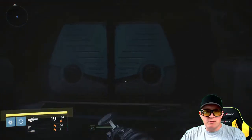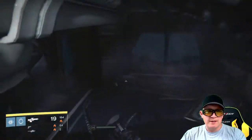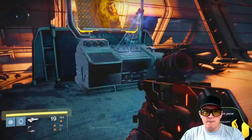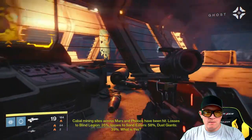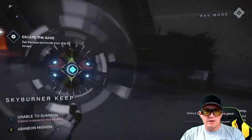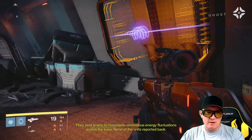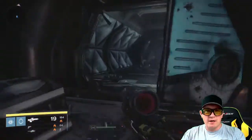I thought maybe there would be a chest or something down here, but it looks like it's just a dead end. Oh — we can scan something! So it looks like there's stuff in the environment that we can scan. You couldn't do this in the base game either. That's kind of cool — it gives you an opportunity to get a little bit of extra story in the bases.